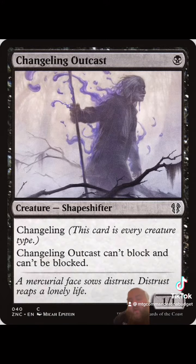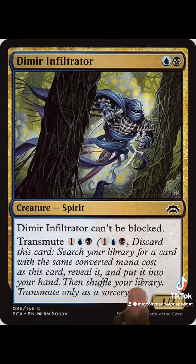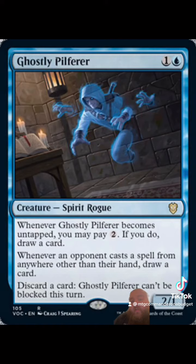To get these cards out, we're going to run some very cheap unblockable cards. Changeling Outcast is a real good one. Escape Artist from Odyssey is also fantastic — plus you have the chance to return a card to your hand in case they want to try and kill it. I also personally like Dimir Infiltrator; it can't be blocked, and because of the Transmute, it's pretty much a toolbox card. And probably one of my favorite includes is Ghostly Pilferer, because it can be a mini draw engine whenever your opponents play their commanders.